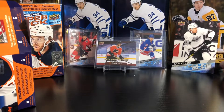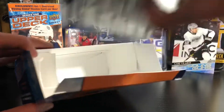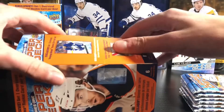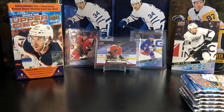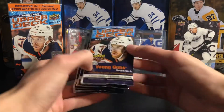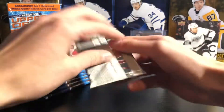I'll put him back and there is the blaster. Taking out my six packs and setting that aside. Here are the six packs — hoping for two Young Guns. A Young Gun canvas would be nice. Let's get into the first pack.